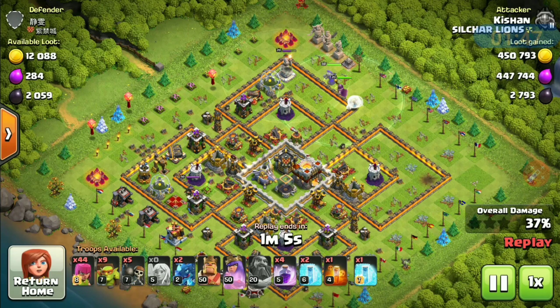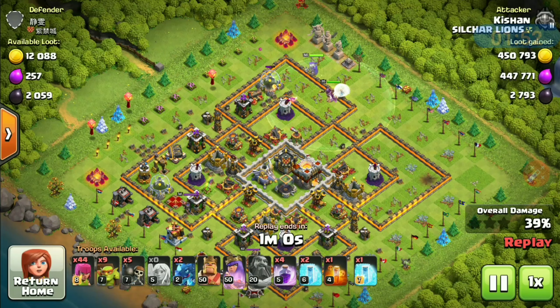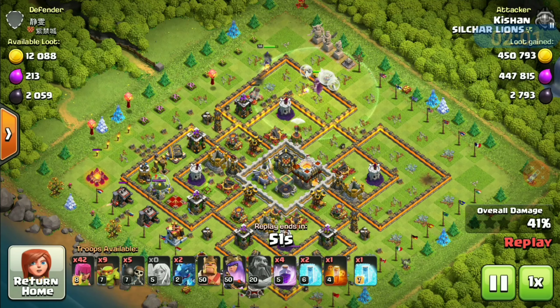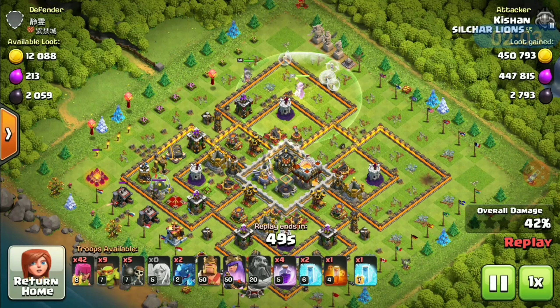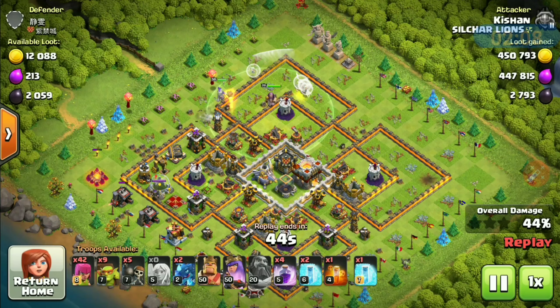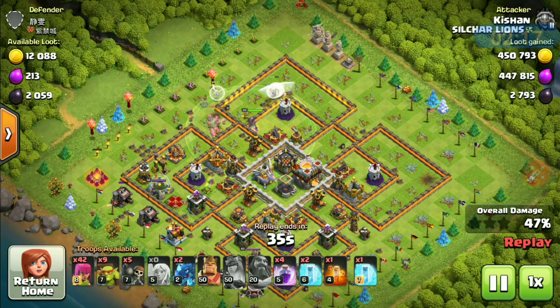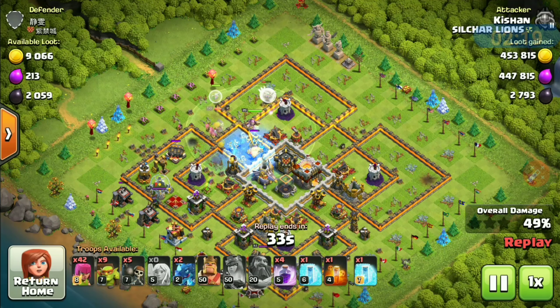The barracks goes down, dark elixir drill too. I have taken two e-drags to set up some funnel in case I need that, and 42 archers just for backup. I have four rage spells and two freeze spells — the freeze spells are especially for air defenses.